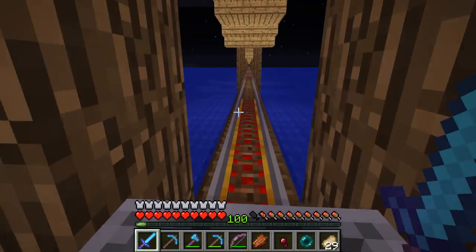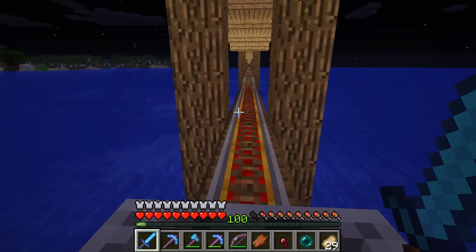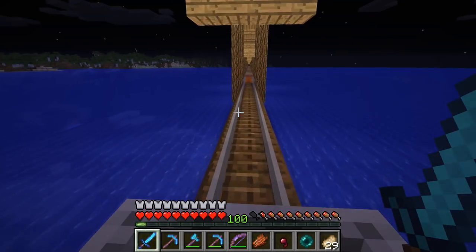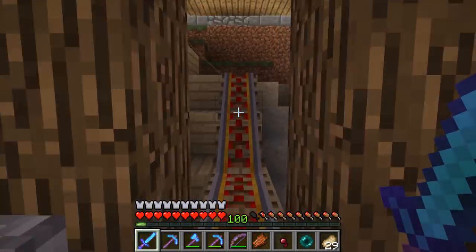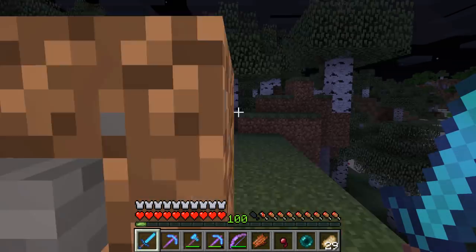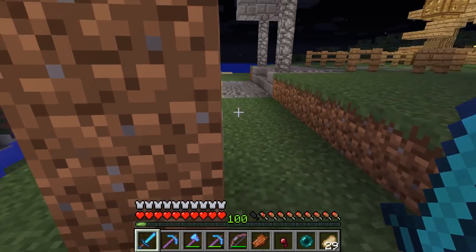We're going to go all the way down and across the water, so now I don't have to walk along the bridge - I can just ride along the bridge and it takes me all the way to the other side. Let's get going. And here we are up at the other side - there we go!